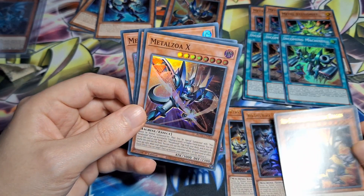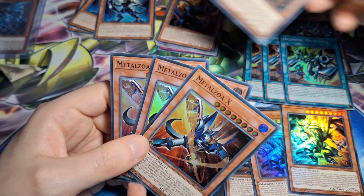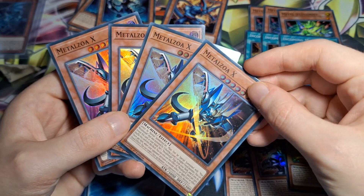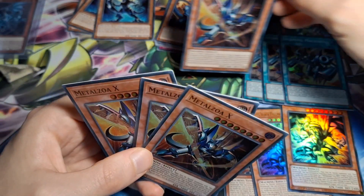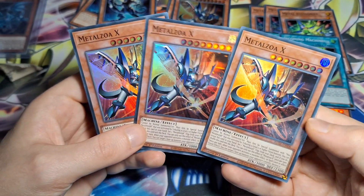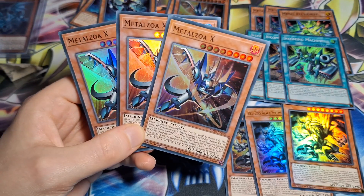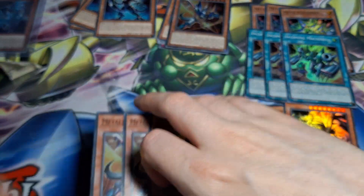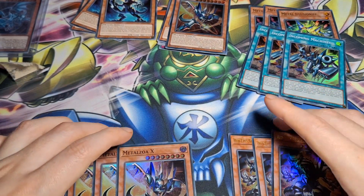We've got three copies that we probably won't all play, but it's always better to be safe. And apparently I also picked up three copies of Metal Zoa X — I remembered it being more damaged than that but actually it's pretty good. Again we won't play three copies but it's better to be safe. It's not as good — more of a disrupt, not a negate or anything — but it is twice per turn, so it does have some benefits over Red Eyes, especially if you already have Red Eyes out and can get both out.